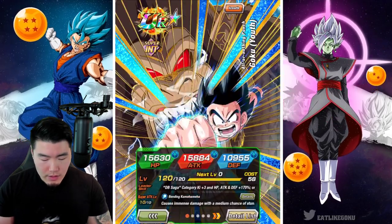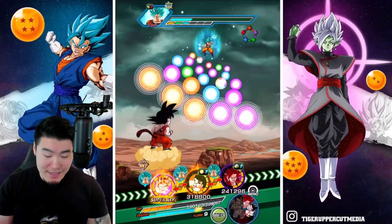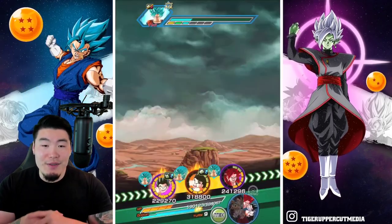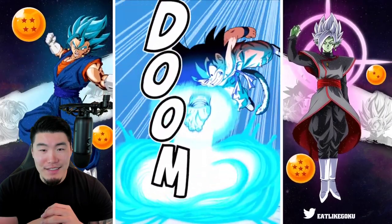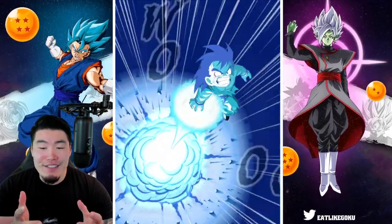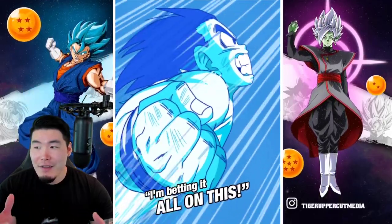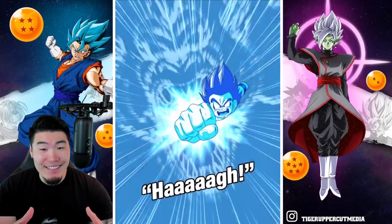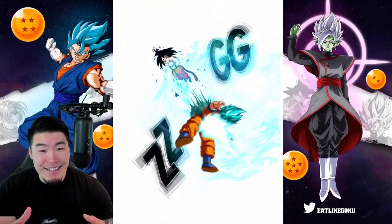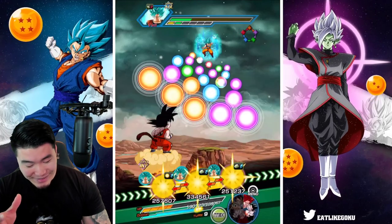We get to use the active skill for the Kid Goku, which I almost never get to see. So let's just pop it, man. Let's do this. Still one of my favorite animations, honestly — as old as it is, as one of the original active skill animations, it's really, really clean guys.